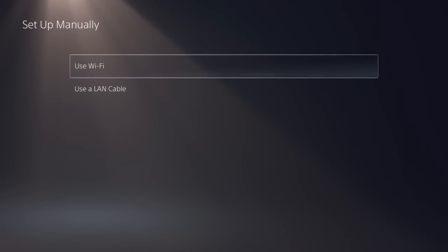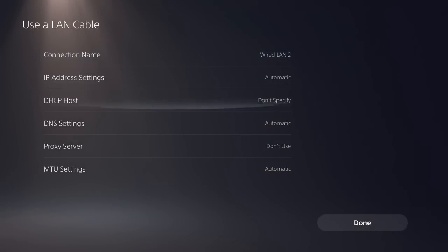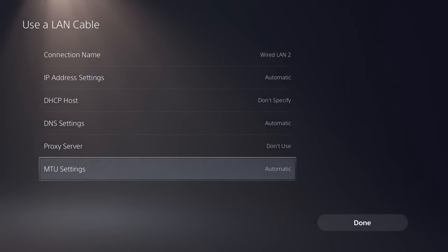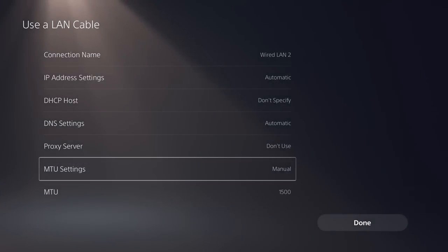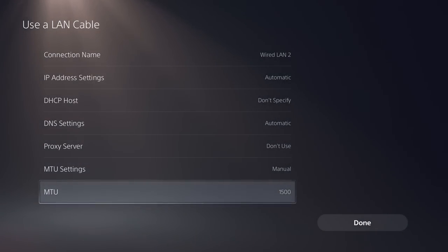Whether you have a wired connection or Wi-Fi, go down to the bottom and do Setup Manually, then choose whatever connection type you have. The setting on this screen that we're going to change — you probably already know this if you've done it on the PS4 — is the MTU setting. Right now it's set to Automatic, but we're going to change that. Click on it, go to Manual — the default is set to 1500.